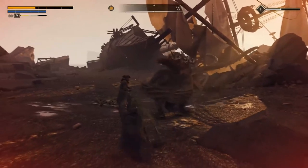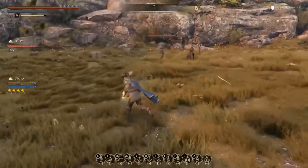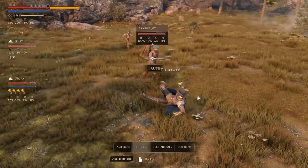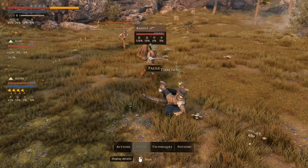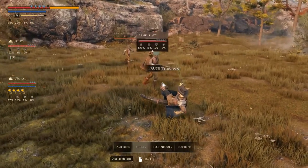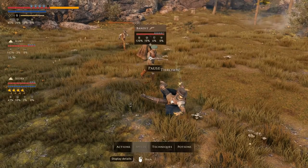So how did I suddenly stop dying? As I've said earlier, by understanding the combat system. The tactical pause is what you will use mid-fight to take a breather, analyze your enemy's strengths and weaknesses, as well as plan out your next move. So now let's discuss all these things one by one.